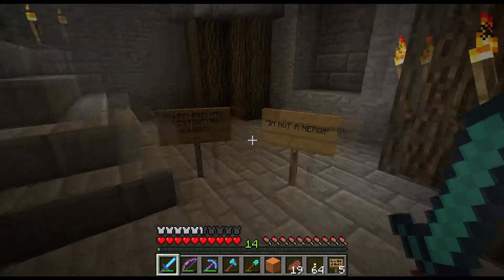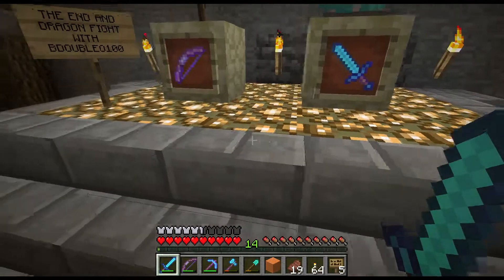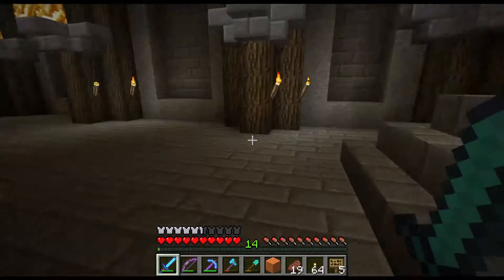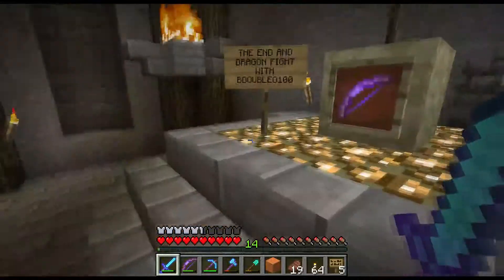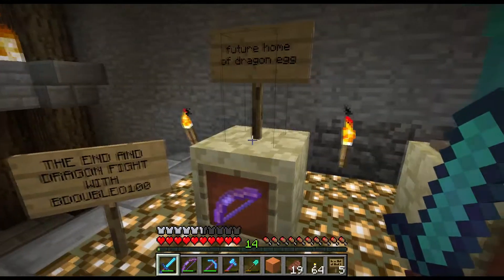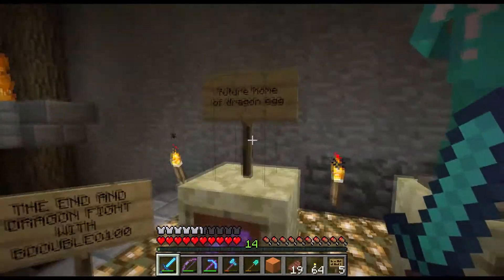'When are you getting VR'd, Bdubs?' 'I'm not a nerd.' Had to be there, but if you watch the videos it's in there. These are the armour and weapons I used when we went to fight the Ender Dragon — armour on a stand, a sword and a bow, the actual ones we used. I thought that was a nice touch. I'm currently saving up emeralds — I've got enough diamonds — but I need more emeralds to buy a dragon's egg and it's going to sit right there.